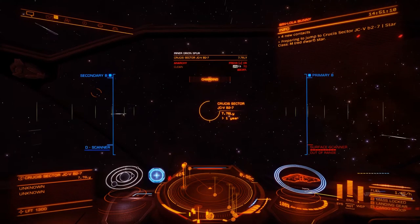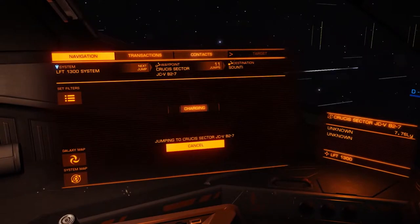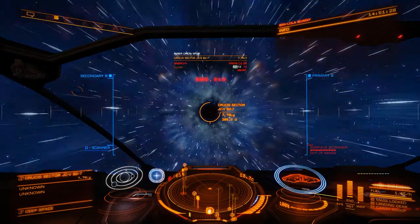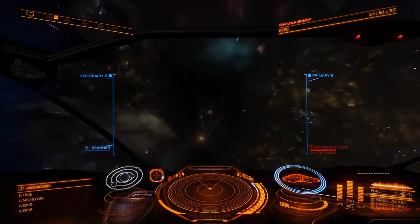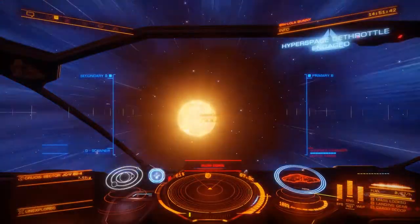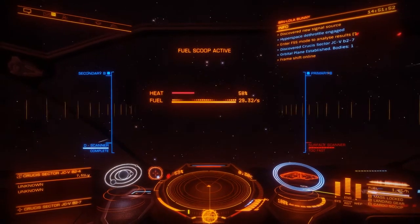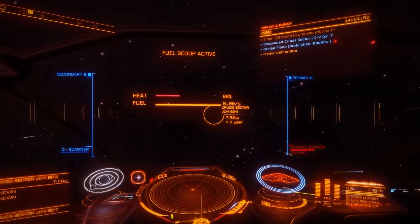There's nothing there that we haven't discovered already, so we'll continue jumping. There's 11 jumps left. You'll see other little signals — unidentified signal sources — which we're not going to go into right now. When we get to Soundtee then we'll be able to explore and do things a little bit differently. So we jump, scoop, and if there's only one body in the system, we just go over the sun, aim for our next destination, and away we go.